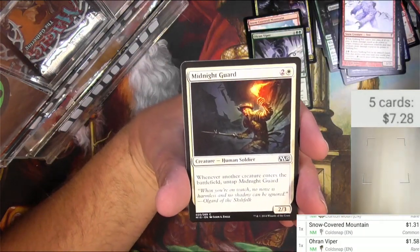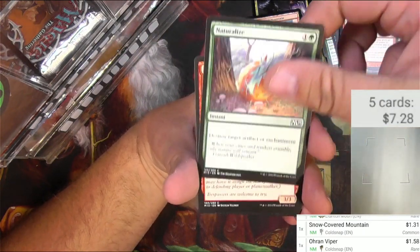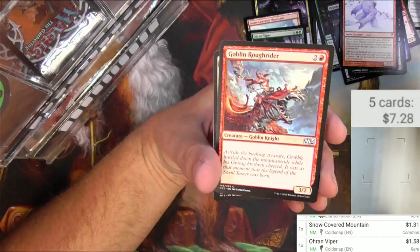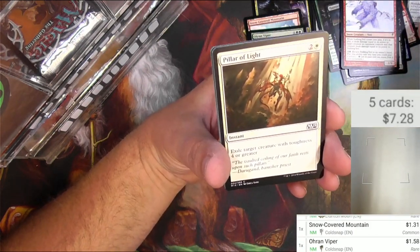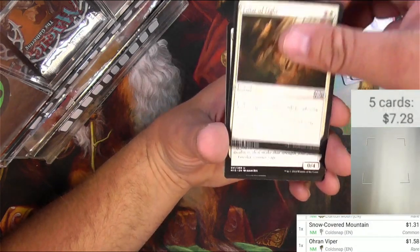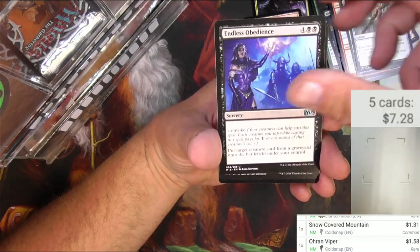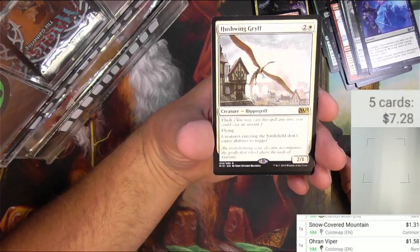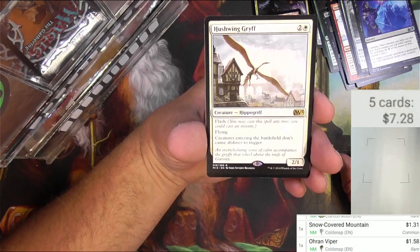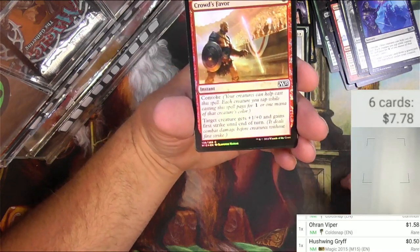Alright, next up: Magic Core Set 2015. Wall of Fire, Guard, Naturalize, Encrust, Rough Rider — I mean, you can see these card names, I don't have to read them all. Wall of Essence, Staff of the Wild Magus, Endless Obedience. Hushwing Griff — two and a white, flash, flying — creatures entering the battlefield don't cause abilities to trigger. Pretty good card right there. We also got a foil Crowd's Favor, going into the foil part pile.